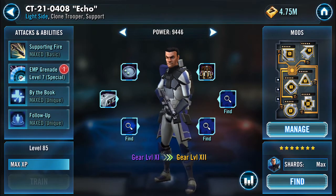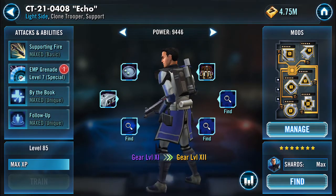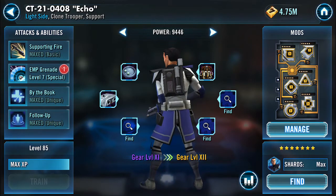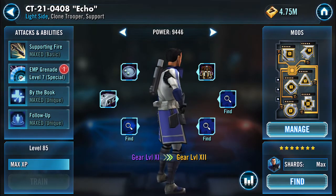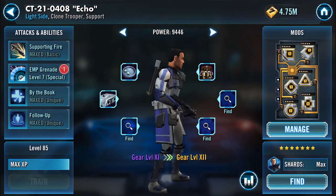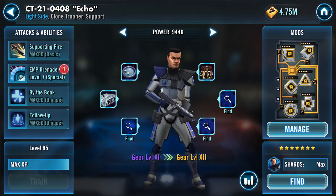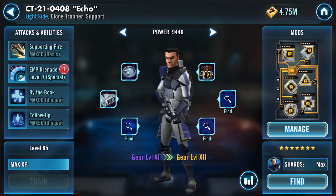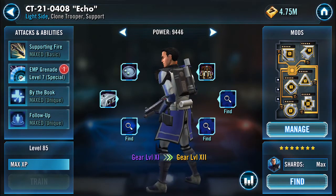In terms of gear, he is intelligence based, so he uses a lot of intelligence pieces. Which is nice because I'm sure you all have a stockpile of Mark IV stun guns. Good news — he uses a lot of them, especially at the early gear levels.